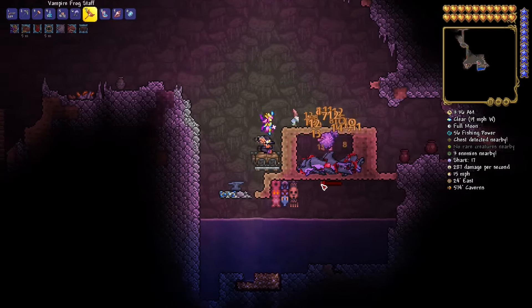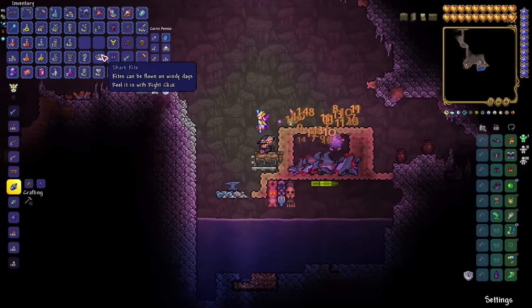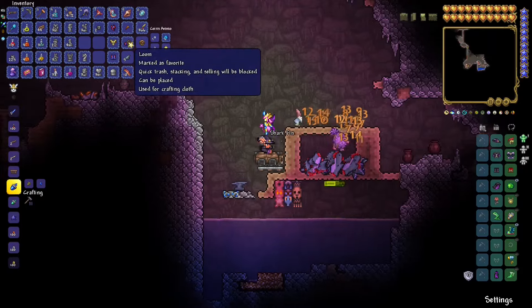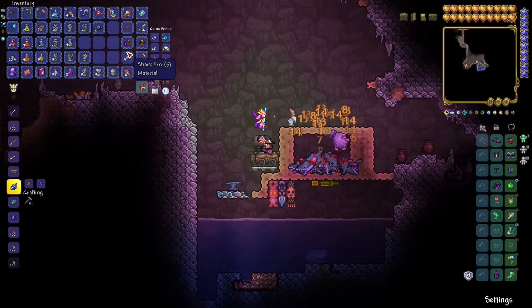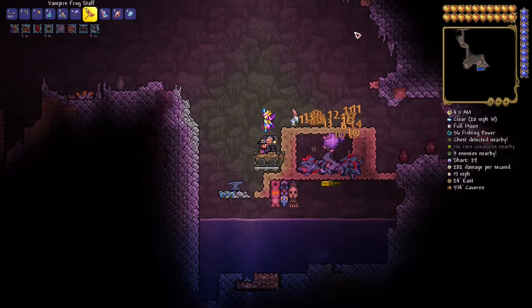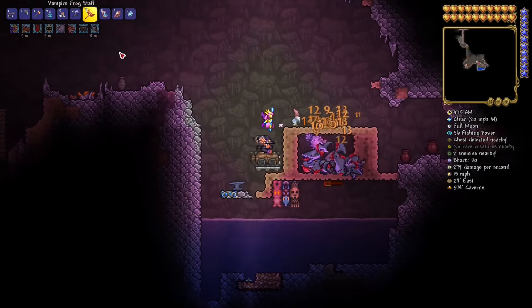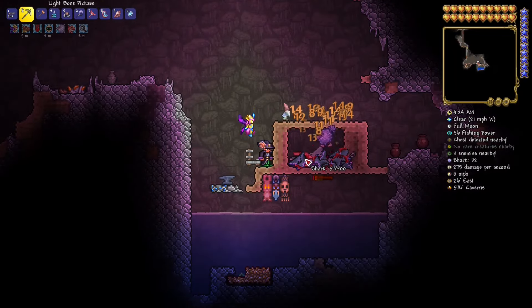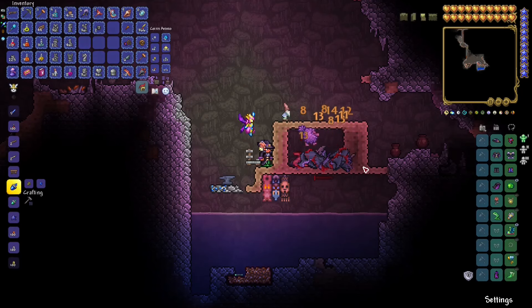For sharks you need a bigger box with thick walls, because sometimes sharks can go through blocks. Why farm sharks? One particular item: the shark fin. Shark fins go into crafting the hunter potion, and the hunter potion is useful throughout the entire game — you want as many as you can get. You can also get a diving helmet and shark kites. Shark fins are basically the item you're after, especially powerful in hard mode when exploring caverns.